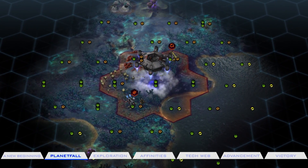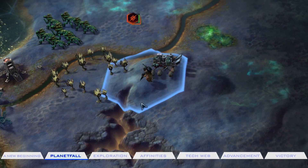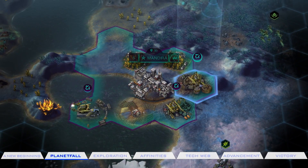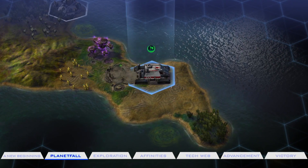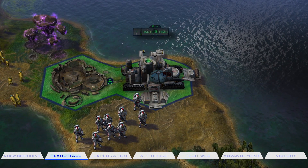Once you make Planetfall, carefully evaluate the resources available in your landing area and settle in. This will be your capital, from which you can chart a course for development. You must prioritize between food, production, culture, science, and energy. Venture out and scout this unfamiliar world, setting up new outposts to expand your empire early.